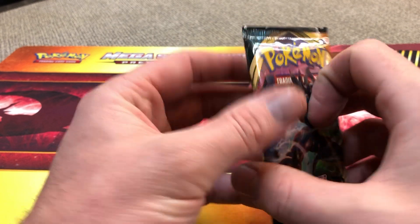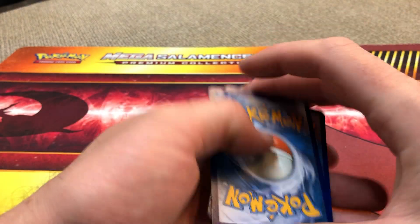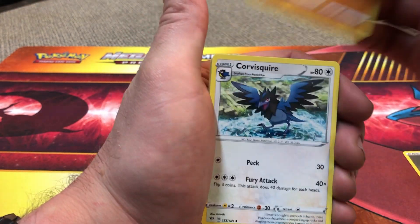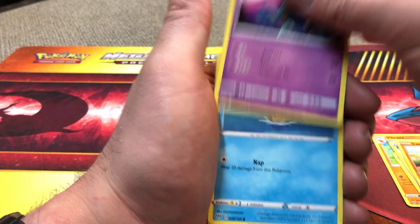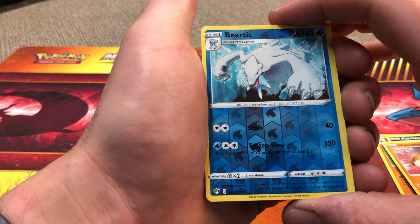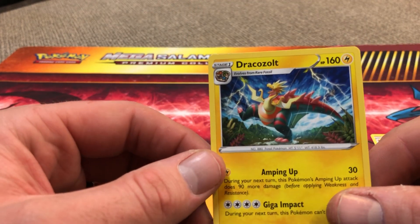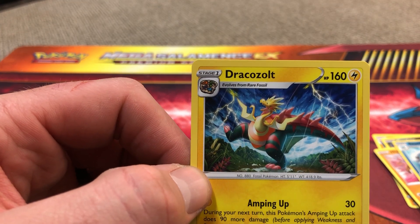I'm gonna get into this last pack here, Darkness Ablaze. Code card there. I got a Metal Energy, Vibrava, Corviknight, Squirtle, Rose, Larvitar, Golett, Falinks, Purrloin, Hippopotas. The reverse is a Beartic — Reverse Rare, okay, nice. And then the rare is a Dracozolt. I don't even know what the heck that guy is — he's a little dragon with a little chicken head on the top there, little tiny head. Well, there she is. Alright, thanks for watching.